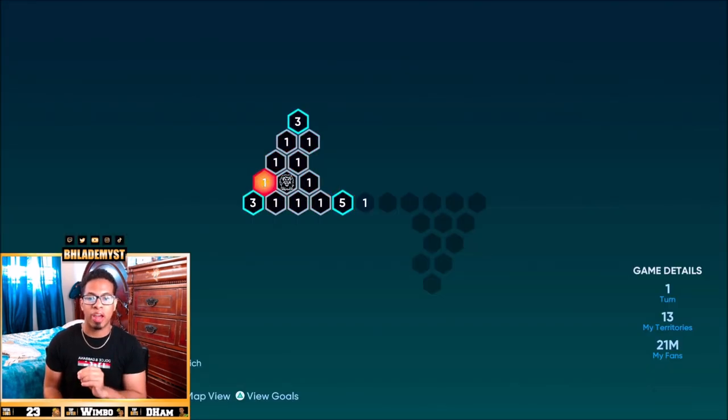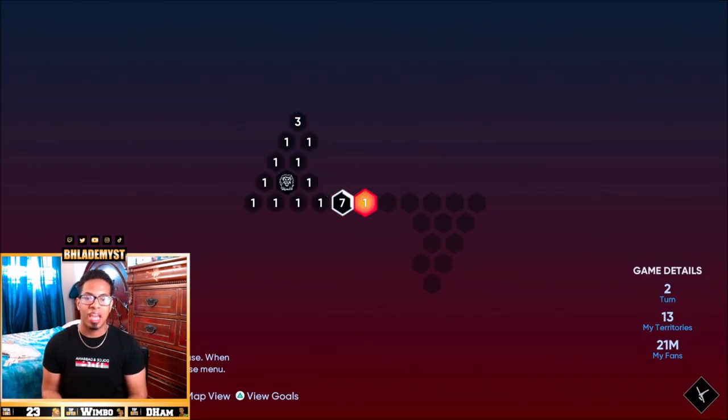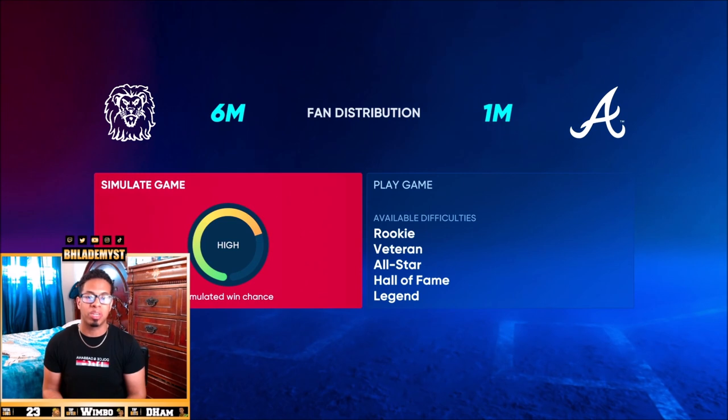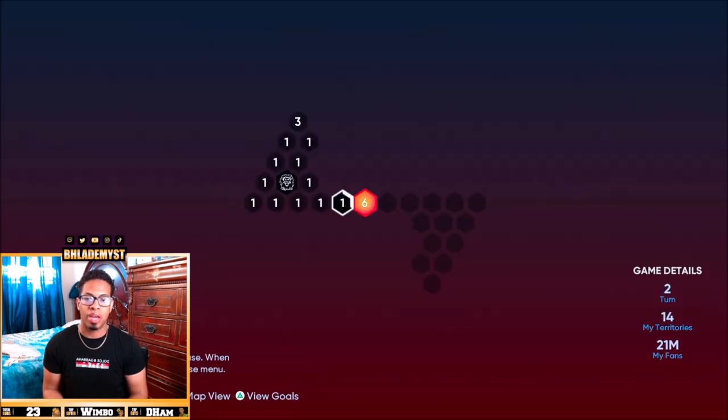After reinforcing, we get the option to move fans. Moving fans is basically for whenever you have a territory that has nowhere else to go, or you've already captured everything in that area. There's a twist though: you can only move fans to one territory at a time, whereas with reinforce, you can reinforce multiple territories. So we're going to take the bottom left, move it over to that leading seven, and then go ahead and attack the Atlanta Braves. We're not going to play the game because it would take forever to capture the Nation of Baseball map.